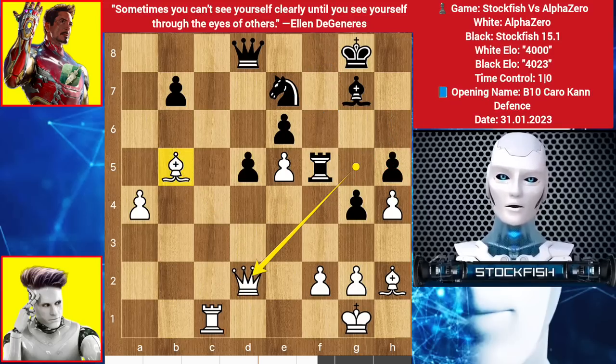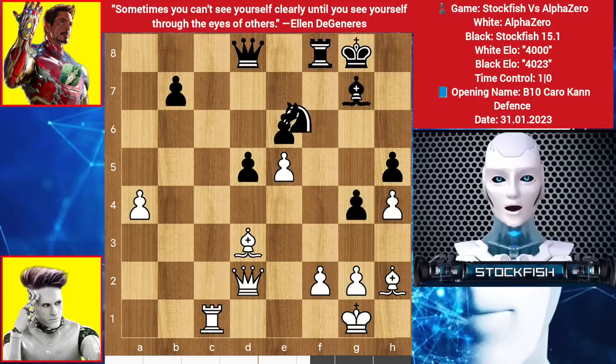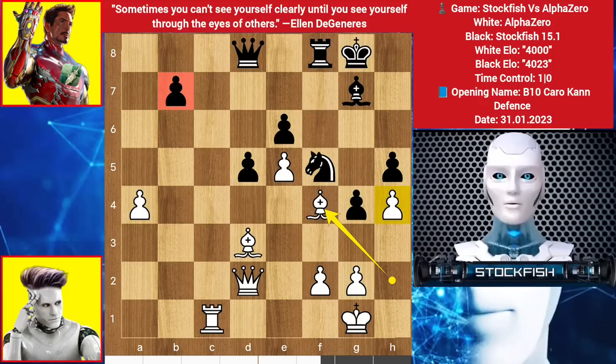Rook up to F5, Queen back to D2 threatening Bishop D3, Rook back to F8, Bishop to D3, Knight F5, Bishop F4. If you think Knight takes Pawn is a good move — no, it's not, because of Bishop G5, you will lose your Knight or Queen, and the V7 Pawn is very weak. It can be targeted by the Queen and the Rook.